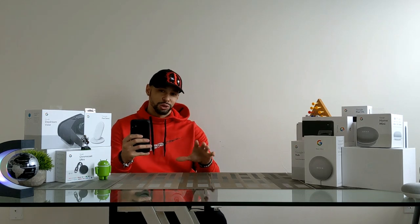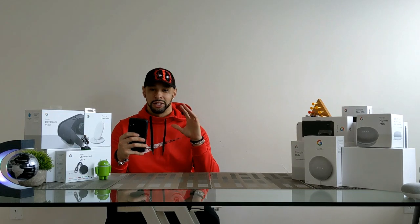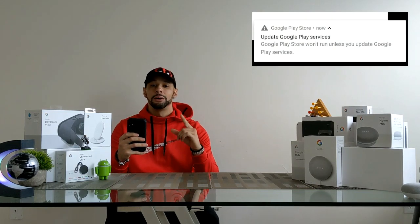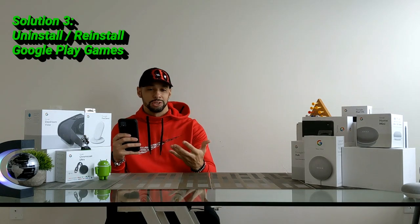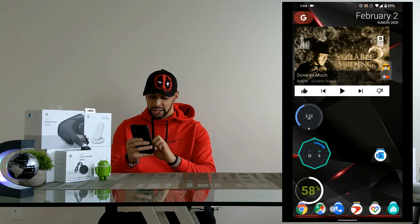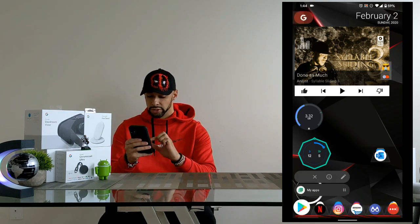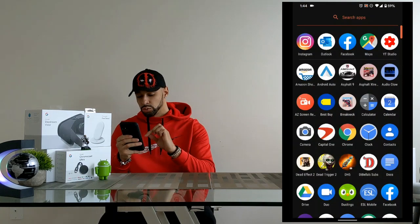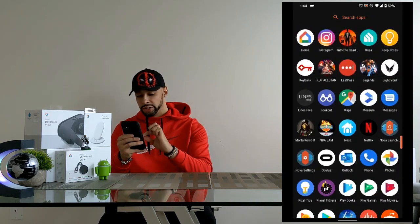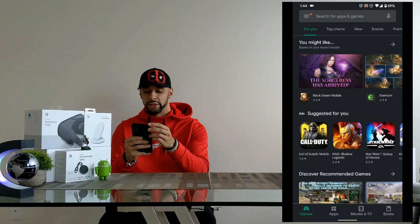If you've tried those two solutions and you're still having problems signing into Google Play Games and still getting that notification to update Google Play Services, the next solution is to uninstall and reinstall Google Play Games. Look for the Google Play Store app — the one with the colorful triangle. If you can't find it on your home screen, swipe up and look for Play Store, then open it.